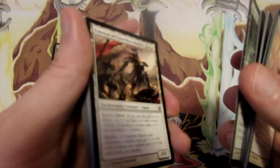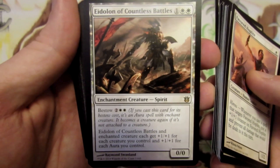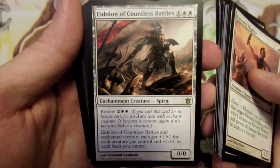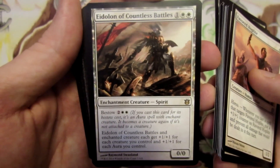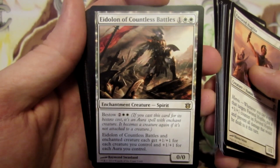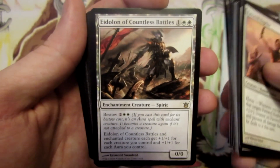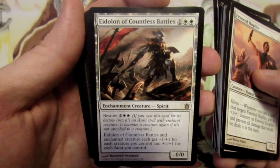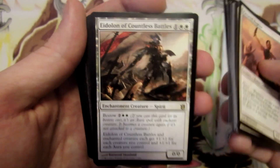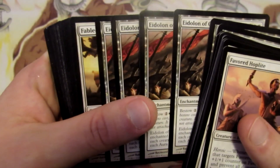We have Eidolon of Countless Battles. It's a zero zero for three mana, and we can also bestow him for four mana as an aura enchantment and attach it to a creature instead of playing it as a creature itself. He gets a plus one plus one boost for each creature we control and plus one plus one for each aura we control, or the enchanted creature gets that buff. So the more we keep playing, the bigger he gets. Four Eidolon of Countless Battles.